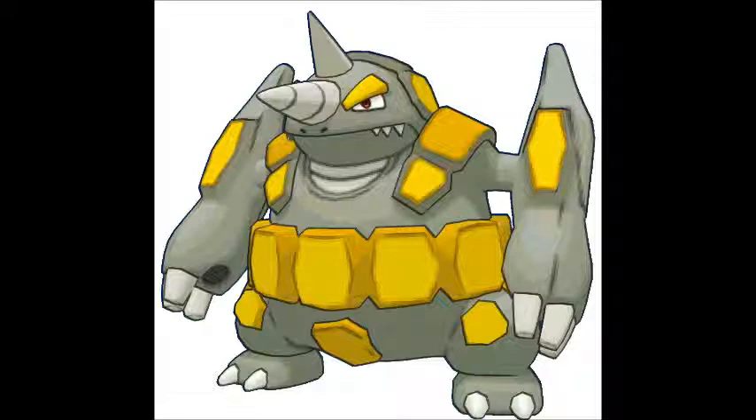Rhyperior — oh man. This Pokémon just screams 'I am a goddamn rock monster and y'all shall fear me.' At least that's what his design pretty much says. Seriously, look at the design of this thing. It just says he can take hits and dish them back really hard. He has that somewhat intimidating look on his face. And not to mention, when you see those holes in his palms, he can shoot Geodudes from those. That's crazy.